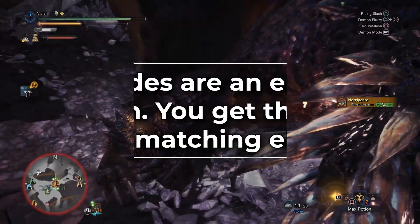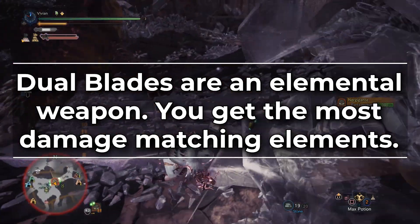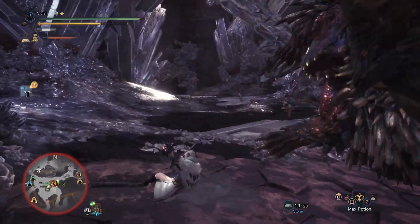As we mentioned in the previous video, Dual Blades are an elemental matching weapon. You get the most damage by matching the elemental damage of your weapon to the monster's primary weakness. So we'll be covering builds for every single element so you can deal max damage no matter what the matchup. Let's start with the dragon builds.